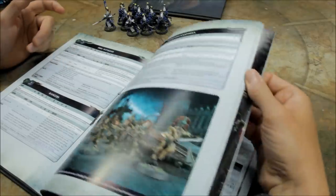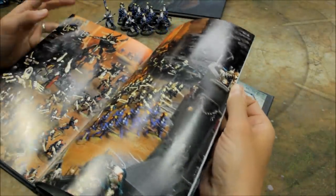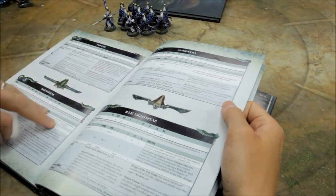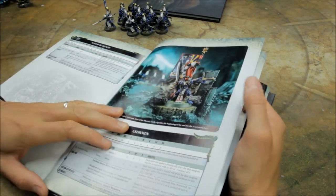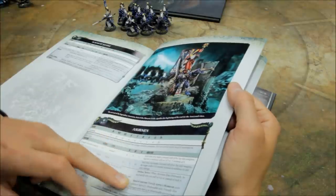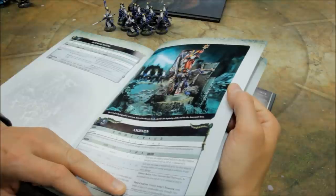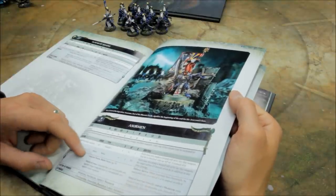Ways to enhance them — lots of little things you can add on. One of the obvious ones: you can go for Asurman. The Hand of Asuryan gives Aspect Warrior units within 6 inches a 5+ invulnerable save, and within 4 inches a 4+ invulnerable save. So if you really want to add him in, that's a great help. For morale issues, you can go for the Avatar of Khaine — for any Asurian units within 12 inches, they do not take morale tests. So that's one way I help them with morale: take large units of 10 and keep them in range of the Avatar.